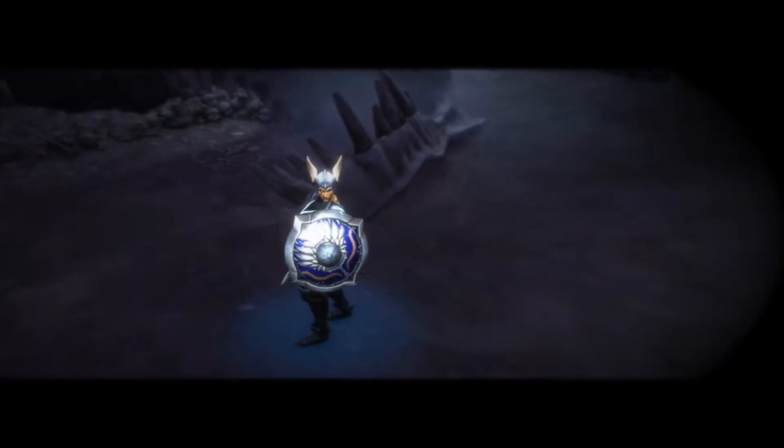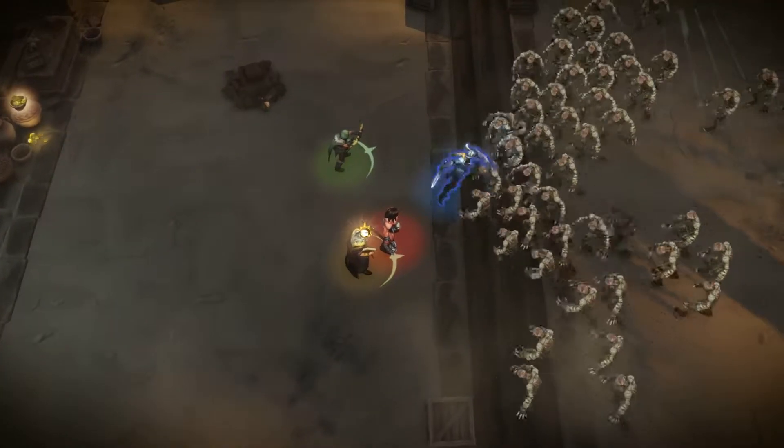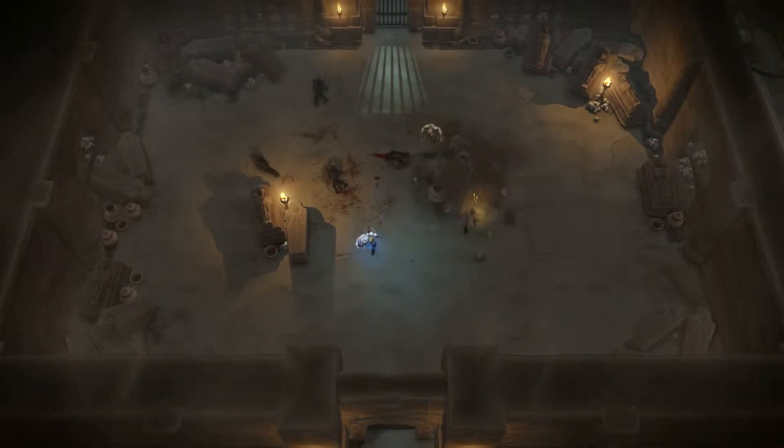Thyra the Valkyrie is armed with a spear for frontal charges, as well as a shield that blocks assaults and becomes a destructive boomerang when thrown.